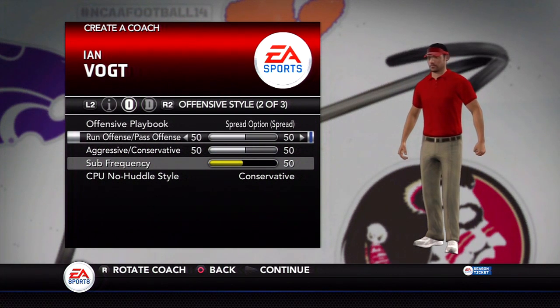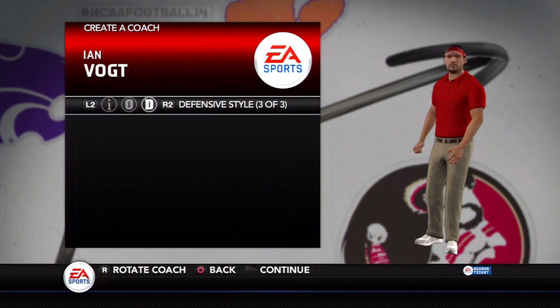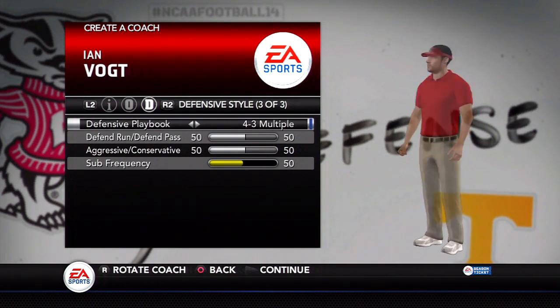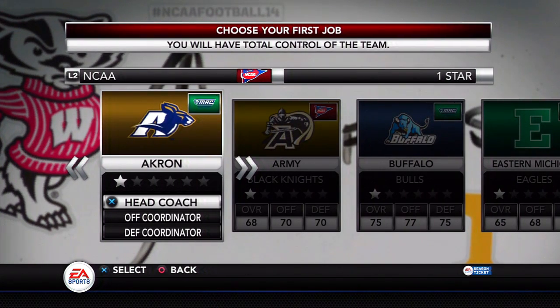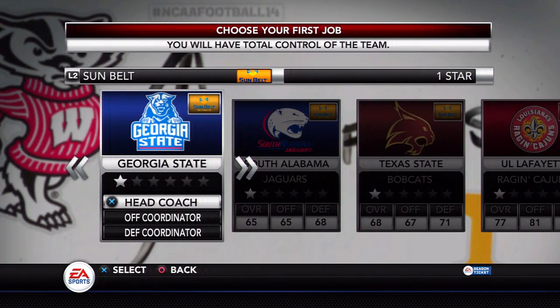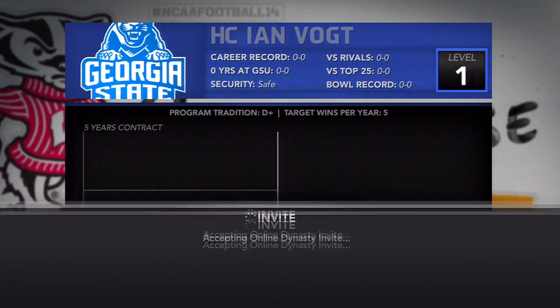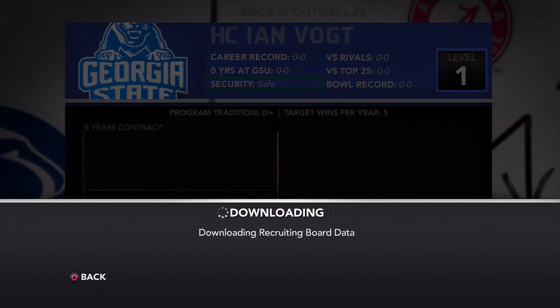Actually, I'll talk about it right now. The spread option is very effective in this game. We're also going to go with the 4-3 multiple D. The 4-3 has worked a lot for me in some online games, so I decided I'd stick with that. I went with multiple to give us some other options. Then we're going to choose our team — Georgia State head coach. The spread option is really effective in this game and I really like it. I use it a lot when I play ultimate team.